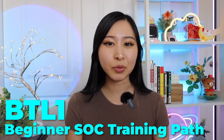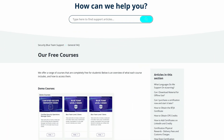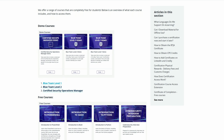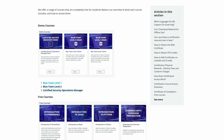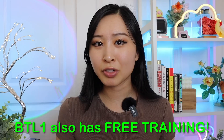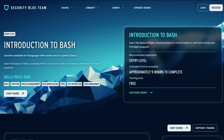Free training number three is Blue Team Level One's free beginner SOC training path. Blue Team Level One definitely has one of the most popular entry-level SOC certifications out there, especially because it's been in the market longer than the newer SOC certifications released by TryHackMe and Hack the Box. But did you know Blue Team Level One also has free training, including introduction to PowerShell, introduction to Bash, and Python?